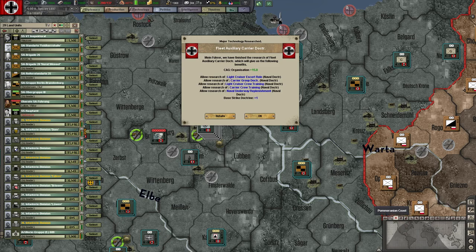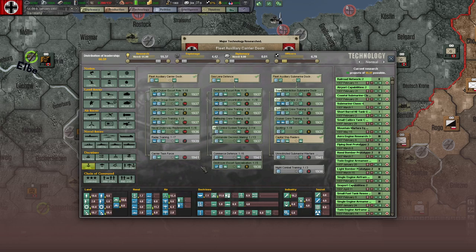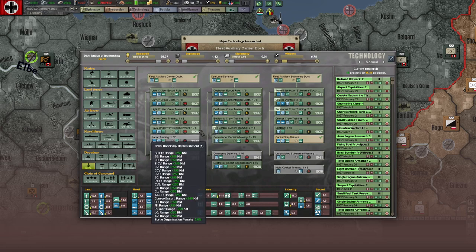We have fleet auxiliary carrier doctrine - very nice. The big thing is that it will unlock naval underway replenishment, which we want for its extended operations capability.